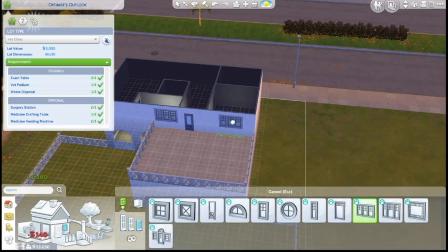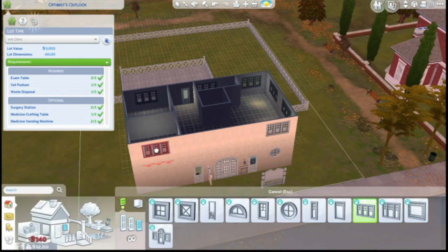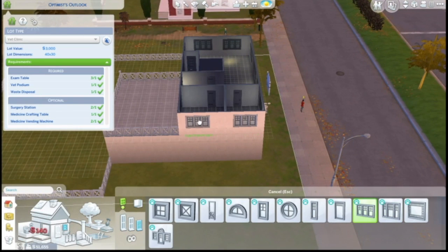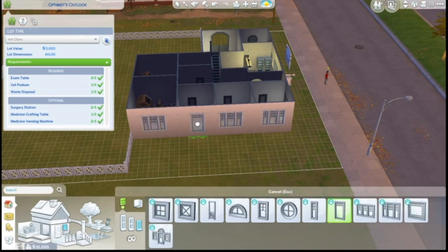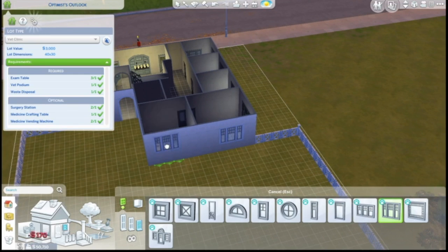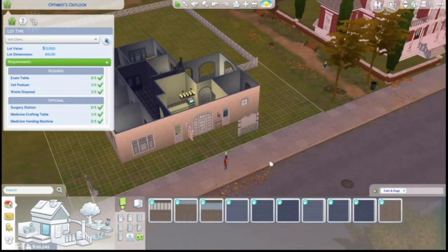Now we're putting in the windows. The windows are a little different for the apartment than for the downstairs because the wall height is only low on the upstairs. Something I found is when you're working with taller wall heights, you want to make sure you have a lot of space — if you have tall walls and a small space the camera gets really hard to work with. I learned that in the first generation of this let's play where I had three stories of tall wall height on the smallest lot available. That was a mistake.